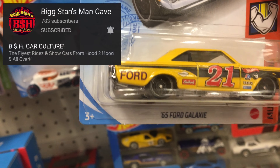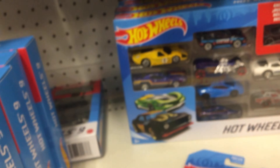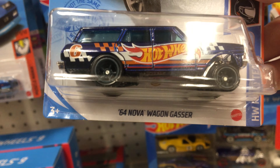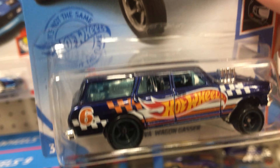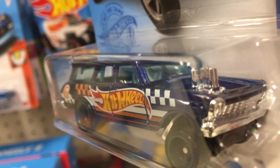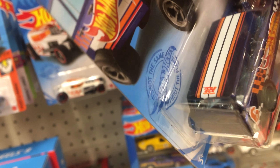What we did find: big stan, there is a treasure hunt — you see the little emblem right there on the back. We did get a couple of the super treasure hunts — the '64 Nova wagon gasser. See the difference: the spectra flame paint is a bluish-purple, while the regular one is just a light blue. It also has the TH marking somewhere on the vehicle, right there.